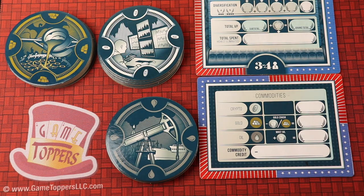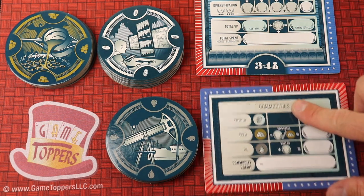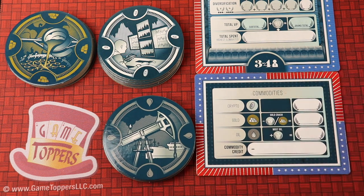In QE Commodities, as you'd imagine, there are new commodities you can get: gold, crypto, and oil. Every player also gets a new commodities board that they put below their normal board. We'll tell you about how these work now.